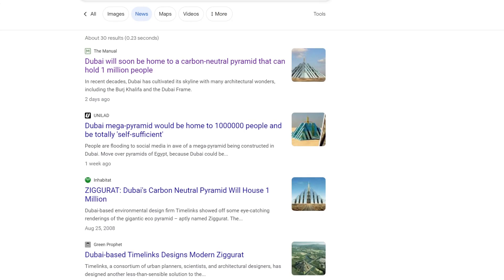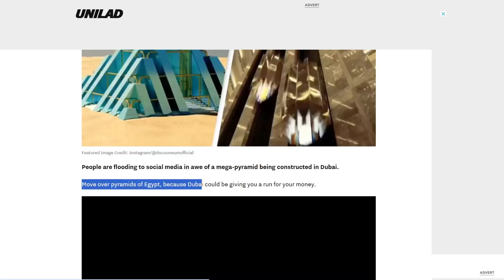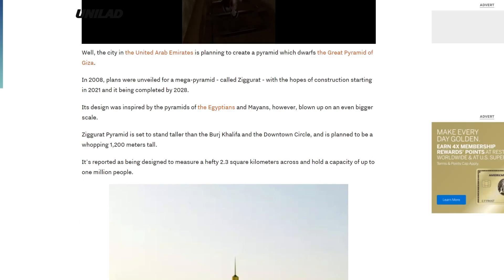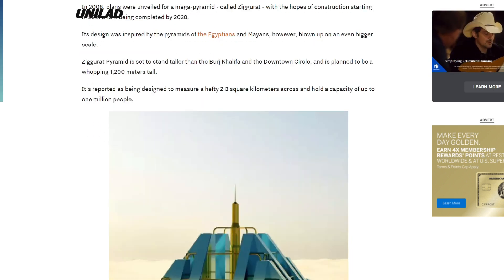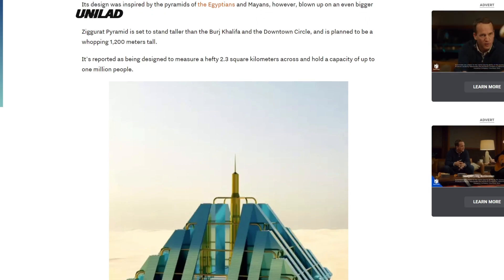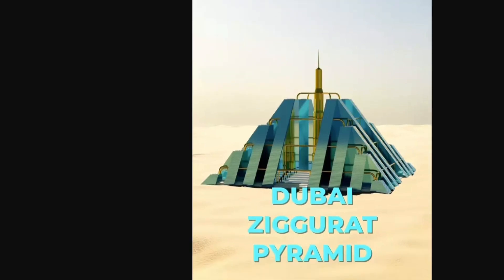But anyway, let's look around and see what we can find about this amazing thing. Move over, Pyramids of Egypt, because Dubai could be giving you a run for your money. In 2008, plans were unveiled for a mega pyramid called Ziggurat, with hopes of construction starting in 2021 and being completed by 2028. Its design was inspired by the pyramids of the Egyptians and Mayans — we're going global in our pyramid design here. And there's this PS2 render on just some random sand background. This looks so real. It looks like it's already built.